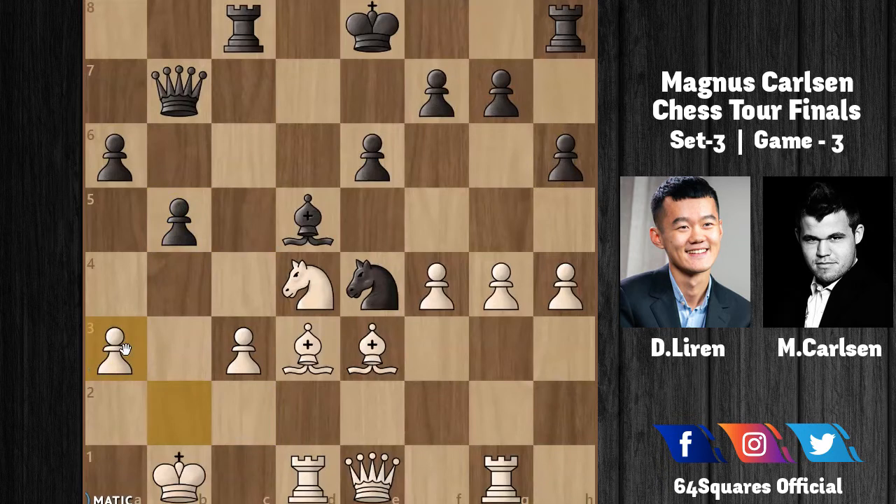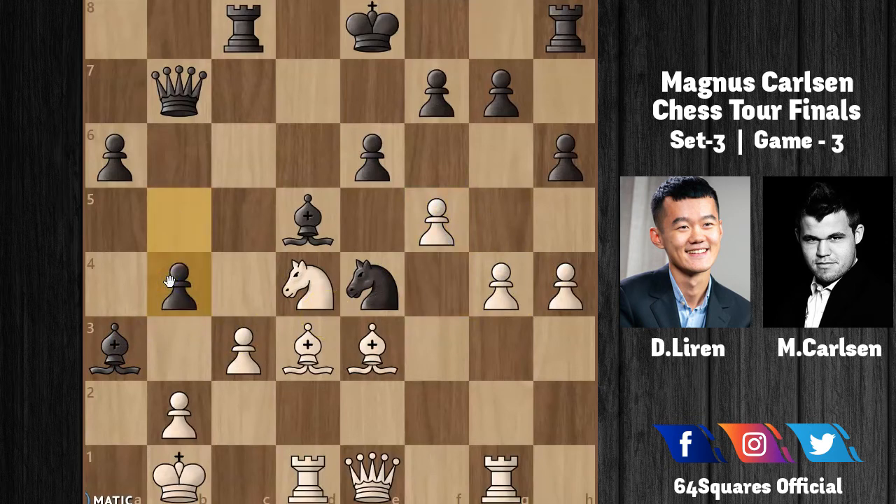With b4, Carlsen plays the brilliant Bishop to a3. If Ding takes with b×a3, then Knight to c3 check wins the rook on d1. In reply to Bishop to a3, Ding plays f5, then b4 by Carlsen continues pressing hard on the queenside. Ding plays c4, attacking the bishop and getting a passed pawn, but the position still favors Carlsen.